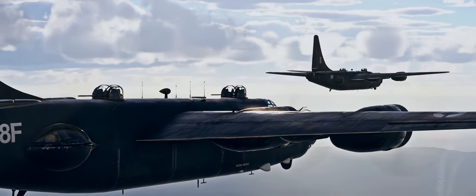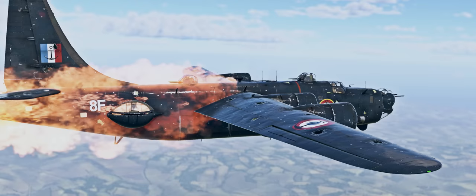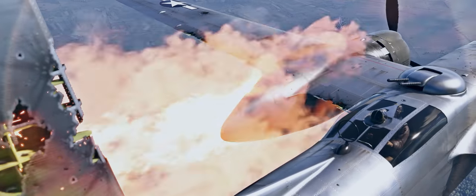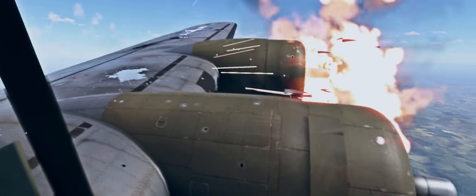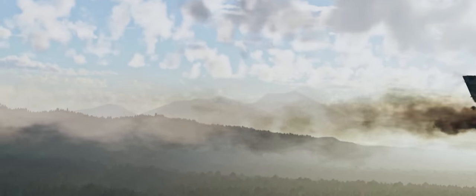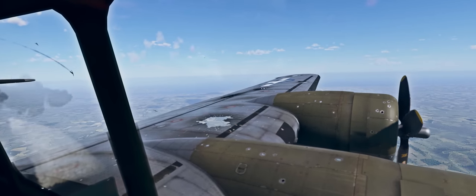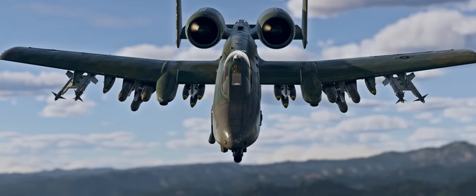We've also prepared a few new mechanics for our pilots. Number one is Manual and Automatic Engine Fire Extinguishing Systems. They first made their debut back in the World War II era, and today pretty much any military aircraft is equipped with them, both planes and helicopters. Fire extinguishing systems will be added to more than 100 planes and choppers in this update alone, and we're going to add them to other combat aircraft that had them in real life too.